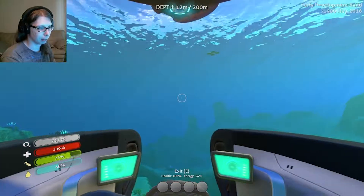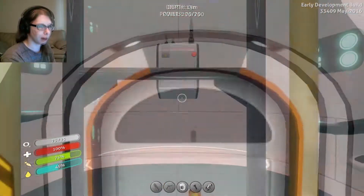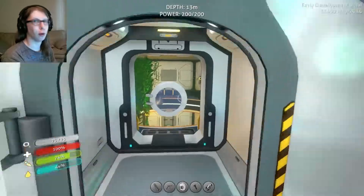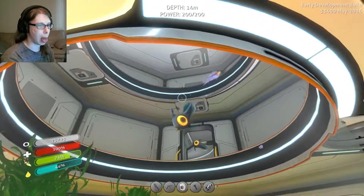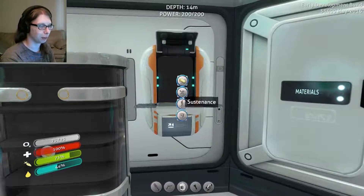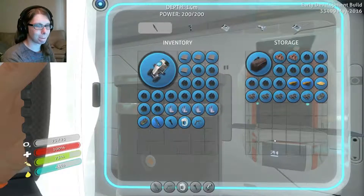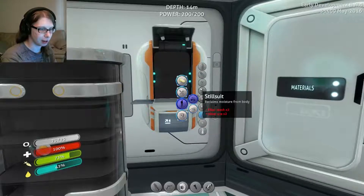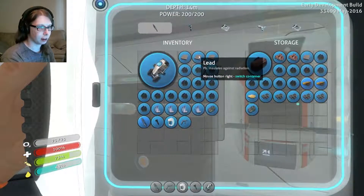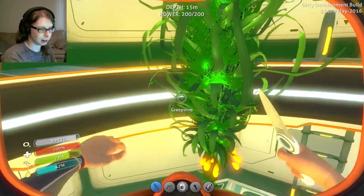I think I have some stuff in the hatch in here, so I'm gonna go grab that. Now you guys get to see the inside. That's my front entrance - it's like a nice glass corridor. Here's the creature containment center, the triple C, the CCC in the CCC. I'm so sorry. Oh yeah, I found a duffel bag. What do I need for the rad suit? Two lead and two fiber mesh, which I get from creepvine samples. I have two lead, and I can just go in my CCC and get some of this.